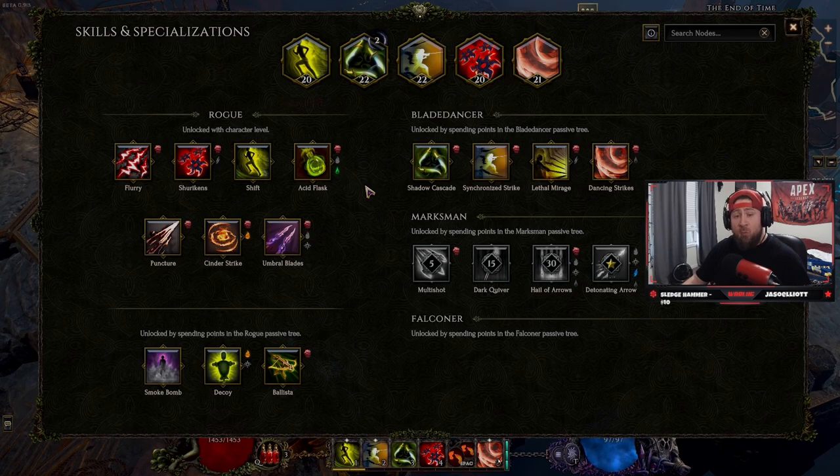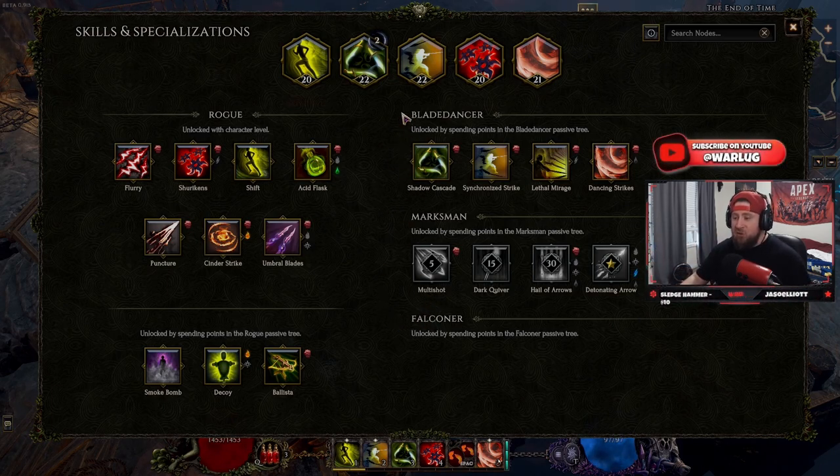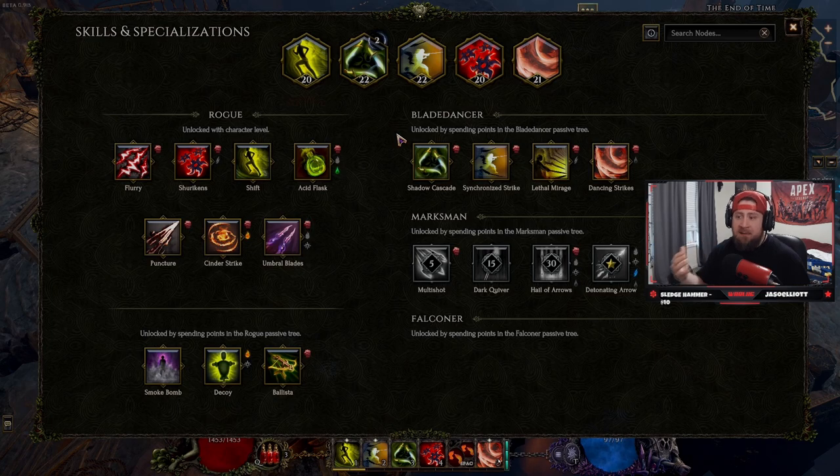Once you hit level 25, you unlock a mastery, which is one of three different types you see here. We're still in beta, so we don't have access to Falconeer, but you get access to one of these at level 25 and you get to pick. Once you pick a mastery, you cannot back out, so make sure you want to play a certain type when you are picking. I have to say this early in the video so you guys don't mess this up. I picked Blade Dancer on my Rogue because I want to be a melee type Rogue — slashing and dancing.